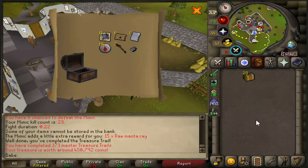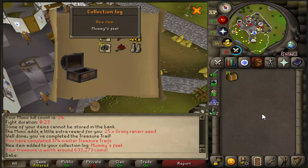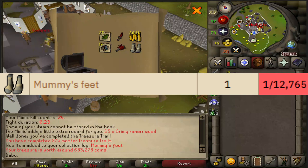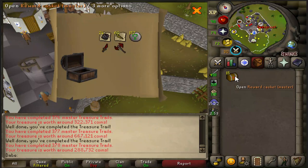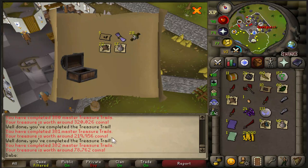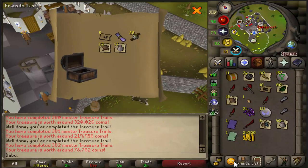Third age ring — come on. Or 15 raw manta rays — a drop I still question why it even exists. Back-to-back mimics — let's go! It wasn't the one, but we did get a new item: Mummy Feet. I don't remember if the mummy set pieces are really rare — I think they're as rare as Ankou pieces, so that is pretty rare. Sub-78k Master Clue. I don't think I've ever seen a Master Clue that cheap, or seen anyone else open one that's that cheap.